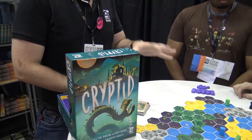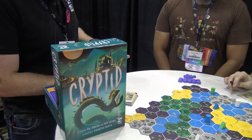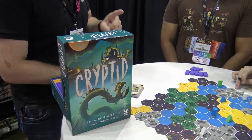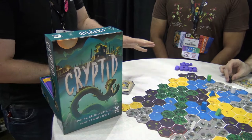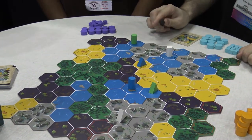My name's Duncan. I commission all the board and card games for Osprey Games. And this is Cryptid, which is coming out in September. Cryptid is a deduction game where we all play as cryptozoologists, and we're all hunting for a particular monster somewhere in North America. We all have one piece of information about the monster's habitat.